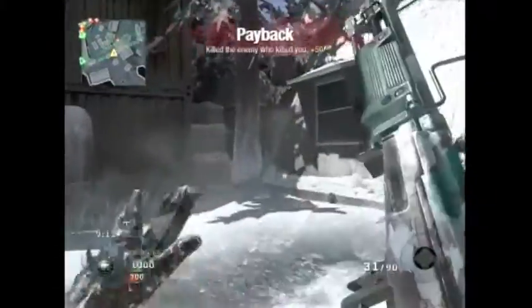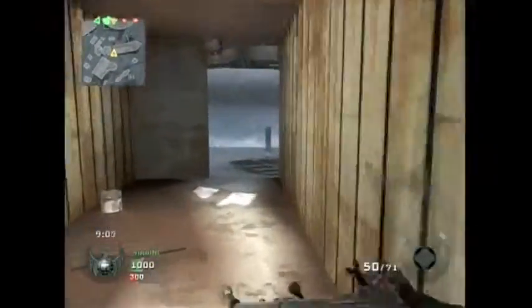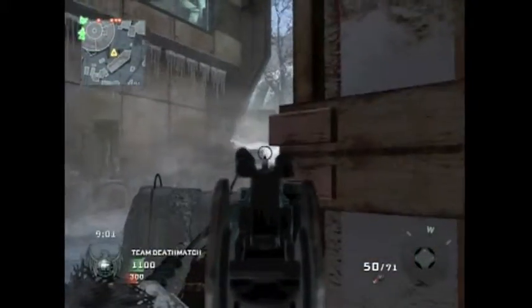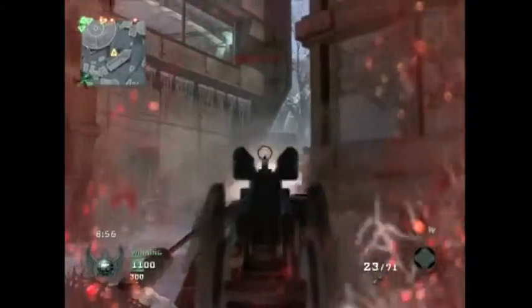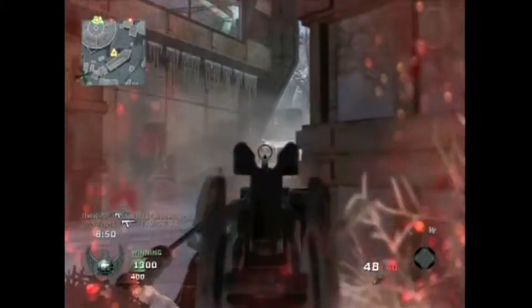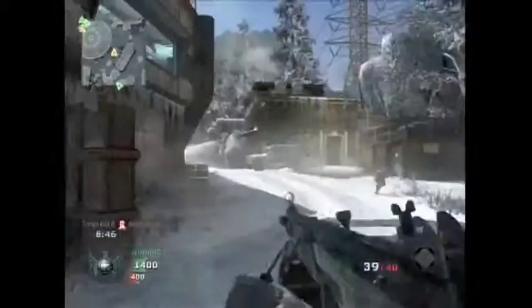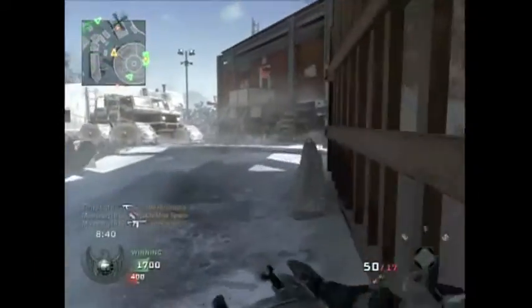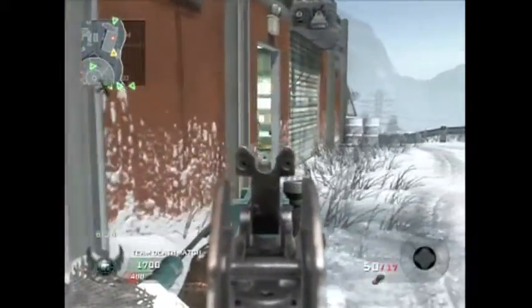I have so many Black Ops games backed up that I've been playing other games. One I recently got was Fallout: New Vegas. I really haven't played much Fallout in my day, so I'm starting off by trying to learn the basics — like VATS. If you guys know anything about Fallout, you probably know what VATS is; it's kind of like their targeting system. I'm also learning the control scheme, which is a little weird. I was just messing around and killed everyone on my side for fun — it's such an open-ended game.